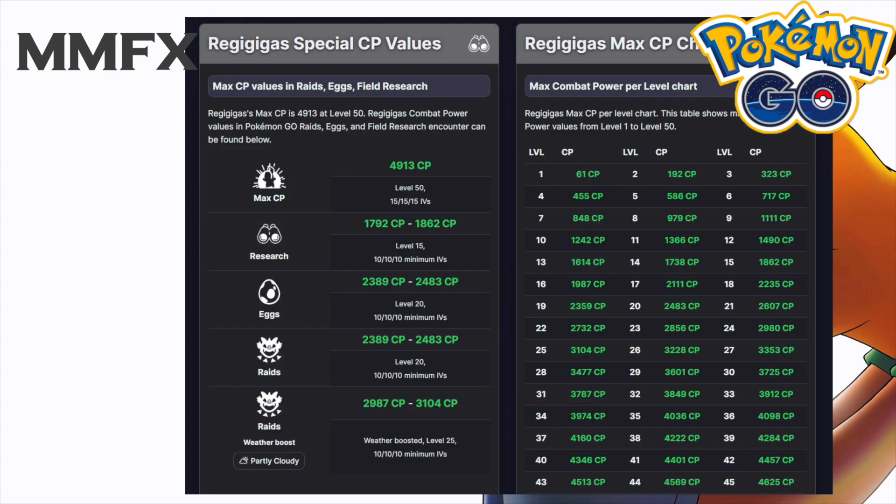Looking at raids, you'll be looking at 2483 CP for a max IV Pokemon, and then 3104 CP for a weather-boosted maxed IV Pokemon. So keep an eye out — just below 3100 for weather-boosted and just below 2500 to confirm your 100% IV Regigigas.